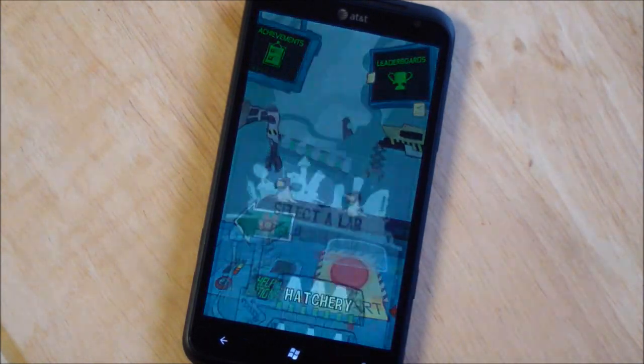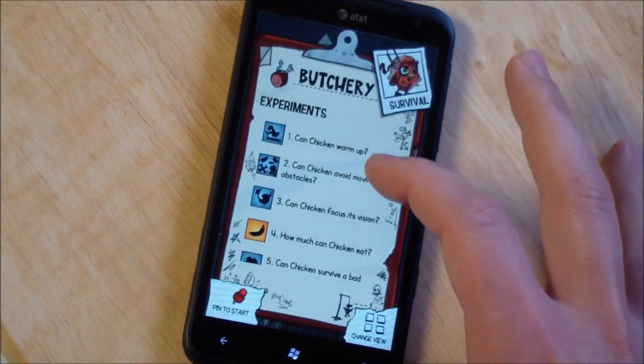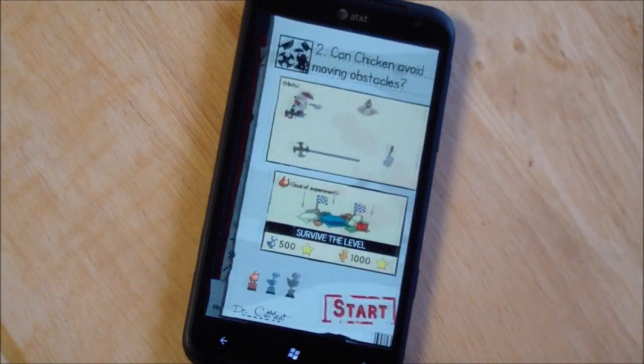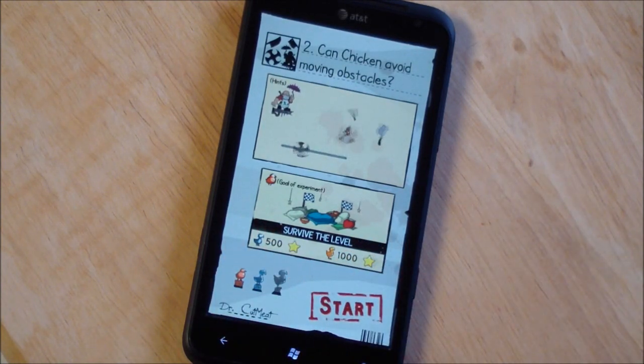We'll do Butchery here. You select the level you want to go to and you're given a challenge — can the chicken avoid obstacles? So as your chicken is falling, you've got to try to avoid stuff. The goal is just to survive the level.